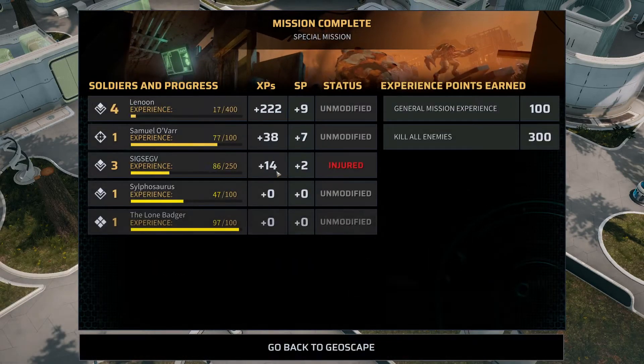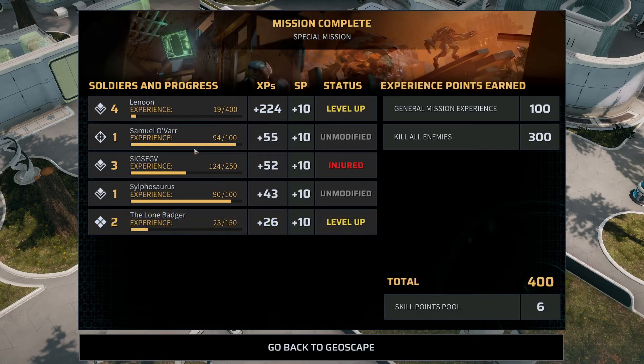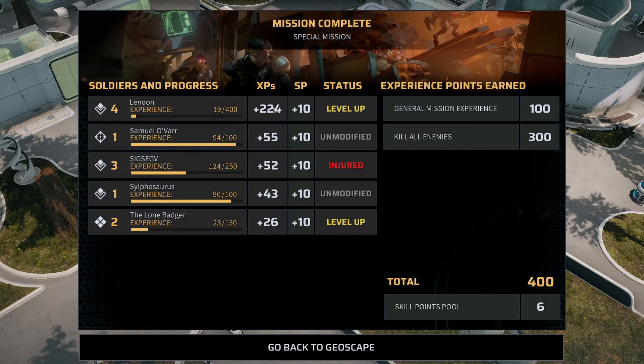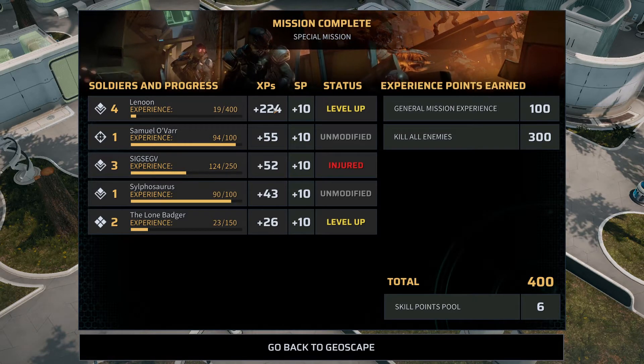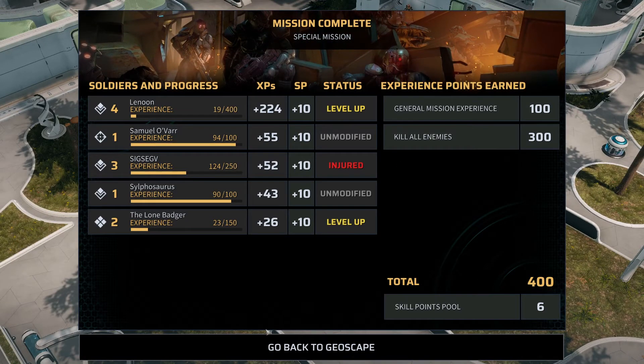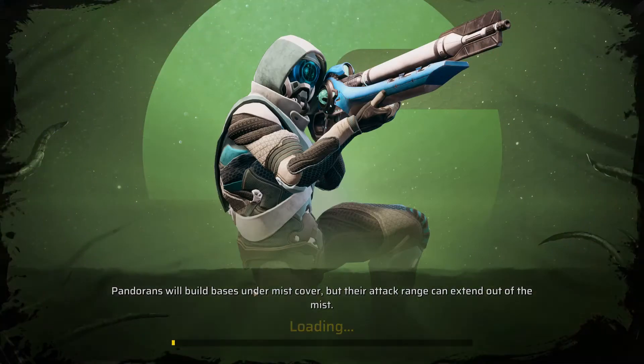Return Fire is stupidly good. That's a level up for Leonian — unsurprisingly — 200 XP. And I'll have a level up for Ratlone Badger as well. We've got maximum points on that one — six more skill points added to the pool.